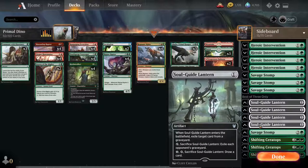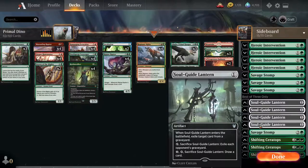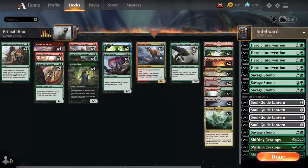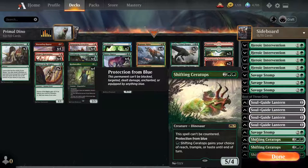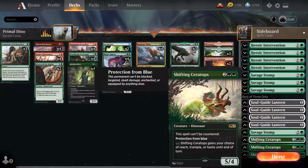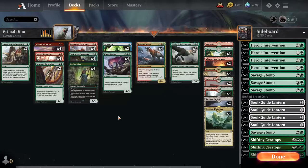Soul Guide is pretty nice since it only exiles the opponents' graveyard, which leaves our own graveyard as a resource that Death Gorge can eat from. Shifting Ceratops — might go with three just because it's fantastic against the matchups you want to bring it in for. Even in the main board no matter what you're facing it's pretty decent — being able to give it haste, reach, whatever is quite valuable. That's the somewhat brief overview, let's get into a nice simple game against Jeskai control.